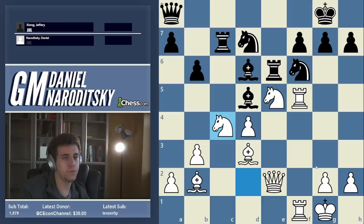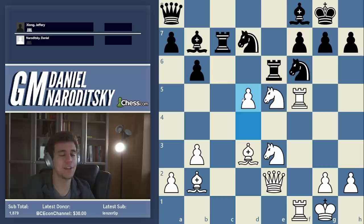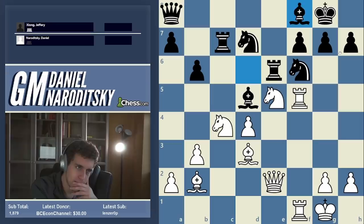Seeing all of that, Jeffrey decided on an option I had completely overlooked. Why not play d5 immediately? Actually d5 here is a great move according to the engine — it's the second best move. You absolutely can play d5 here, and black's position kind of collapses.